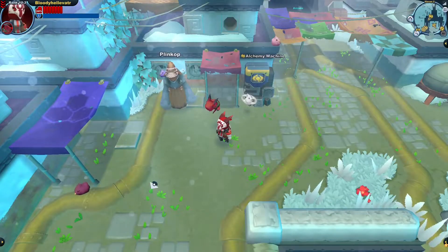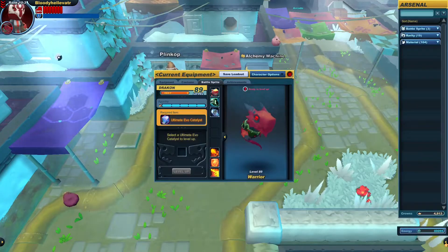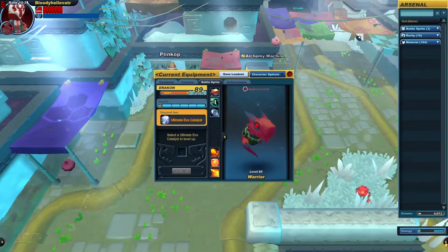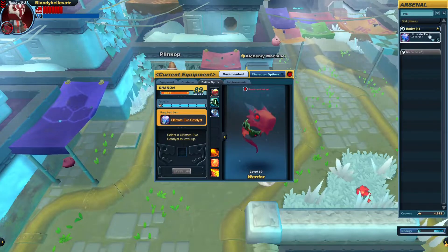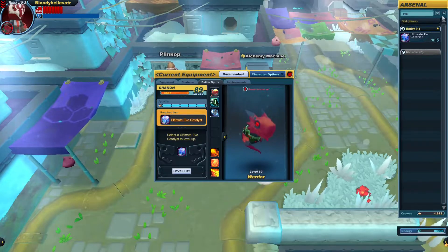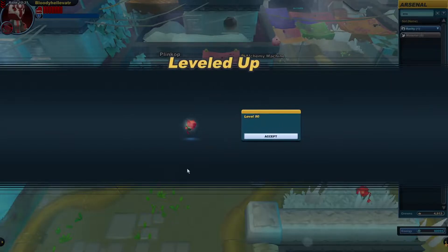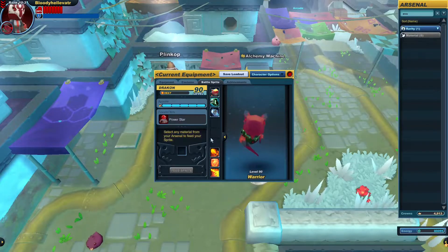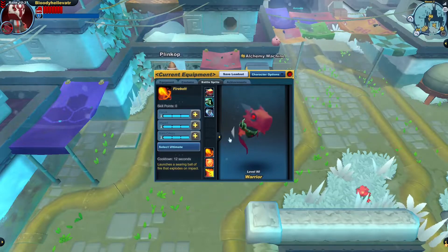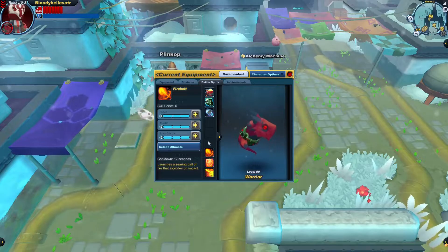Hello everybody, you can call me Bloody, and welcome back to Spyro Knights. Finally, our pet Drakon is on their way to reaching level 100, and that's a great thing, because oftentimes you see players using the backfire barrier in order to get a quick speed boost, which is something that Bloody can definitely use. The other abilities are useful as well, but the speed boost is just that worth it. I'm sure a lot of other players would agree.